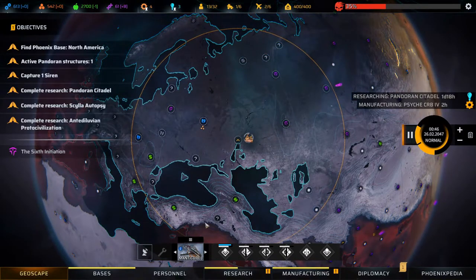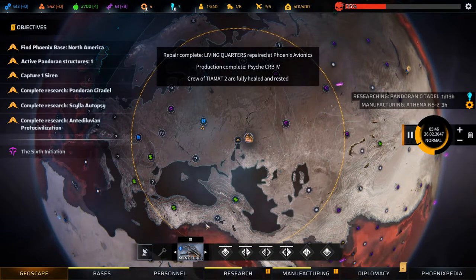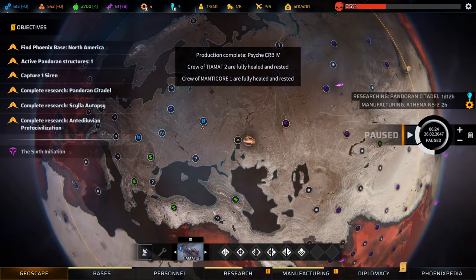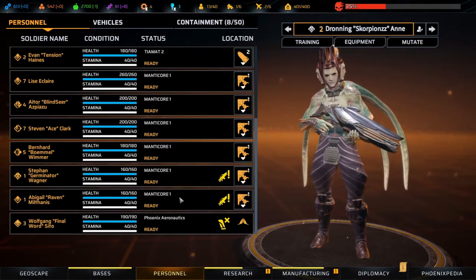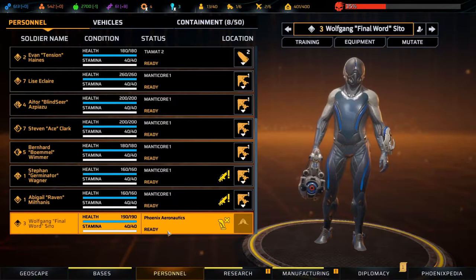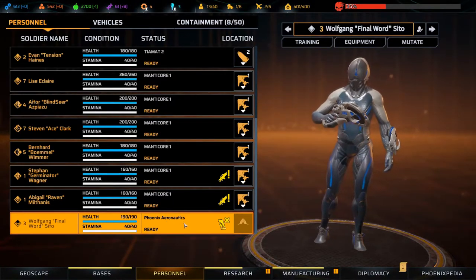Let's let time go by a little bit. Everyone is rested up now. Let's have a look at our personnel. Wolfgang is over at Phoenix Aeronautics, so we need to send someone over there.